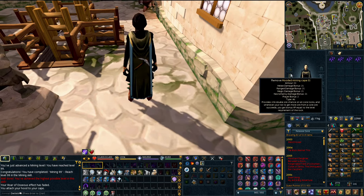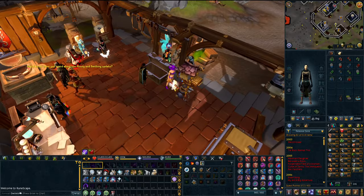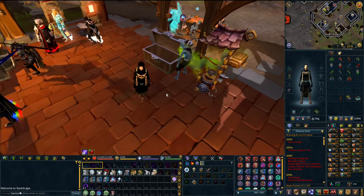So the main thing about this cape - since I now have 99 mining - is that I have a five percent chance to get double ore on all core rocks. Whenever you roll to get ore from a core rock and it succeeds, you get bonus XP. But the main thing is I now have a five percent chance on all core rocks to get double cores, which is really nice.